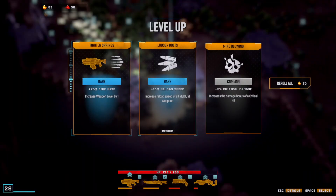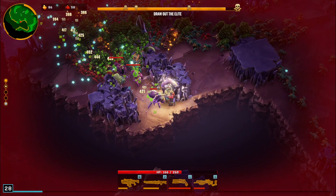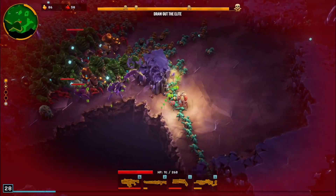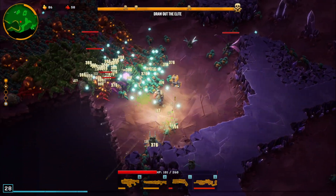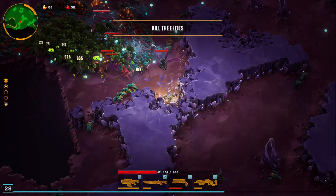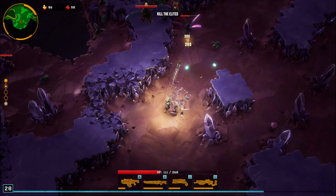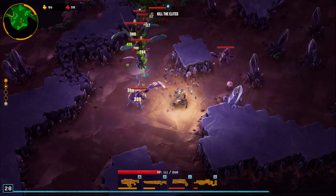That knockback is nice. 15% to all — I think I take that, right? I just need lots of reload speed. I couldn't get that boom bug. This is a nice spot to kind of just farm. Oh no, there's a flyer — get me out of here. Dang wasps ruin everything, and then I get two elite ones. It's gonna be that kind of floor.